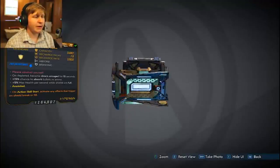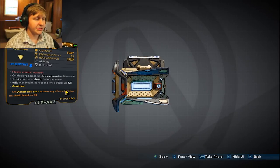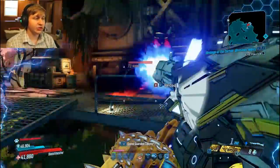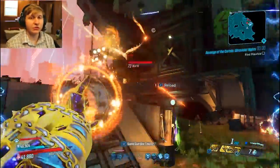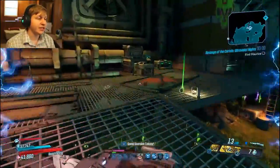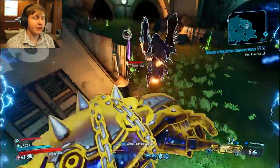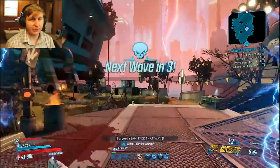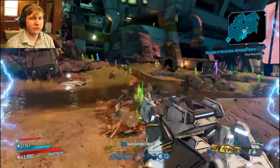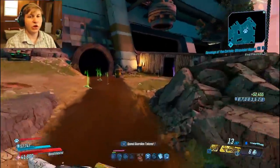We're using the Revolter shield, which on action skill start activates any effects that trigger on shield break or fill. This lets us activate the Revolter's shock buff, dealing bonus shock damage with all weapons and action skills. It also gives a fire rate increase for 15 seconds when you trigger the Shock of Rage buff, which is useful if you want to swap to another weapon.